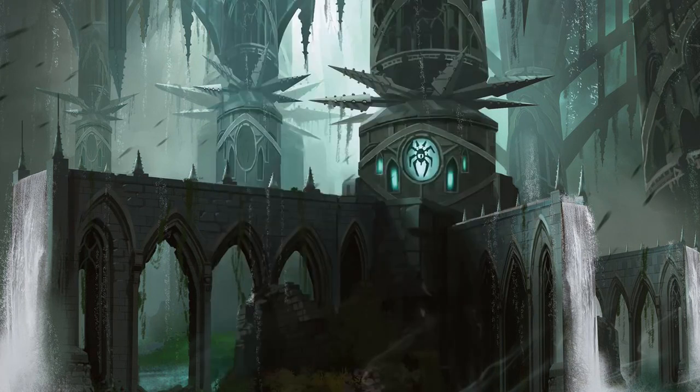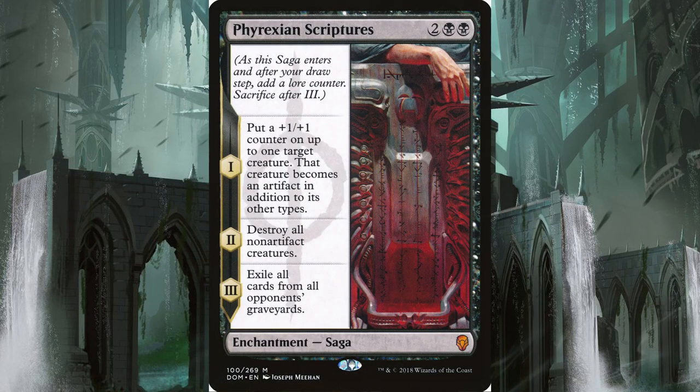To clear the board prior to your attack, we have a second saga, Phyrexian Scriptures. For two and two black, it puts a 1/1 counter on a creature and makes that creature an artifact. At the beginning of your next upkeep, it destroys all non-artifact creatures. Then, at your next upkeep, it exiles your opponent's graveyard.